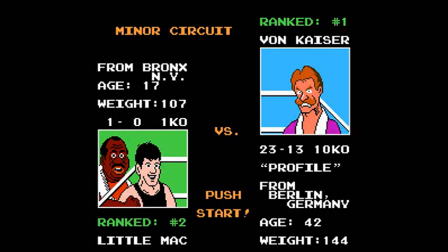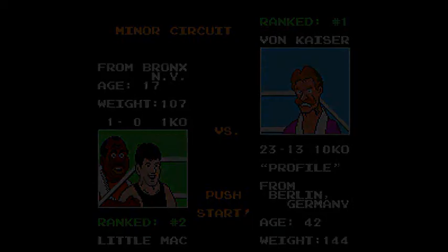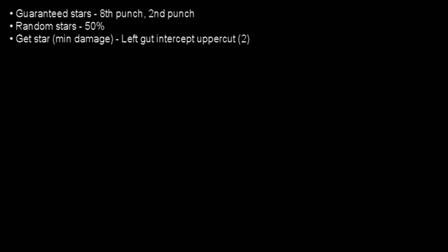Once again, I will go over some facts about the fight. The first star can be attained on the 8th punch of the fight, and the next guaranteed star will be owed every 2nd punch. Random stars are awarded at a 50% rate. The smallest amount of damage you can deal and also get a star is with a left gut, intercepting an uppercut for 2 damage.